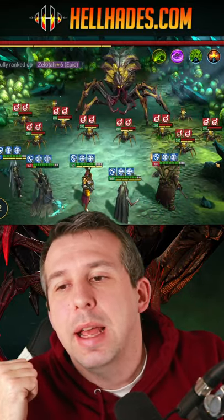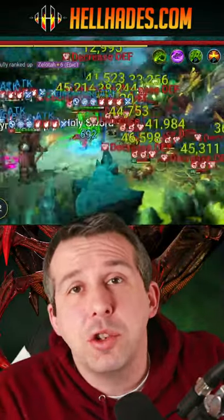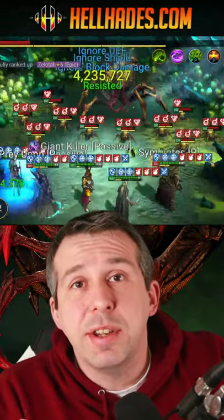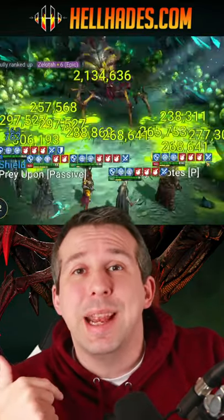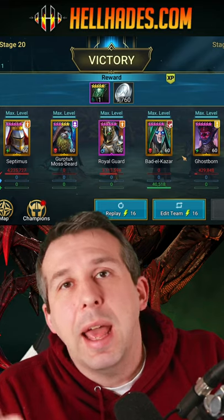Gurtuck goes second and he poisons me, gives me more damage. Ghostborn has a 100% chance to lay a decreased defense — can't be resisted — and he puts increased attack on me. Septimus nukes, Royal Guard nukes, end of the run.